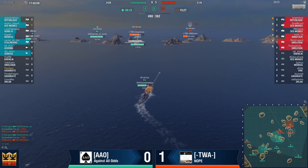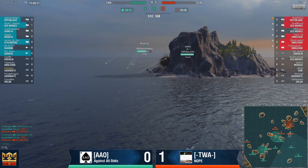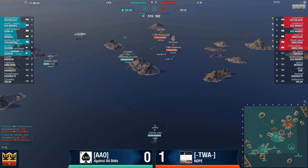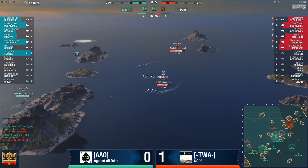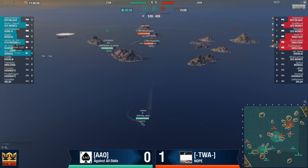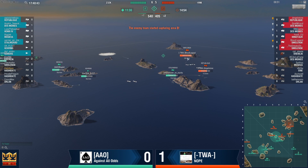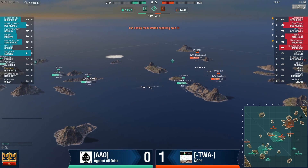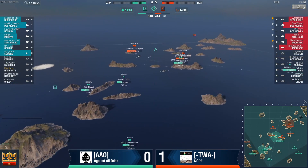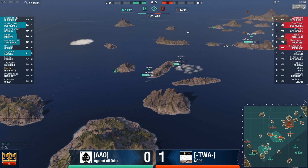This is looking good for AAO right now — they just have to keep up the pressure. If this Republique can actually take down this Des Moines, this is going to be extremely well. Missed shots there — missed opportunity. TWA is going to have to force themselves into B now to contest. Republique takes a torpedo. AAO is looking good, however we see where the Smolensk is — he's going to start shelling the Stalin. That Smolensk will shell the Stalin; Stalin will need to fall back.